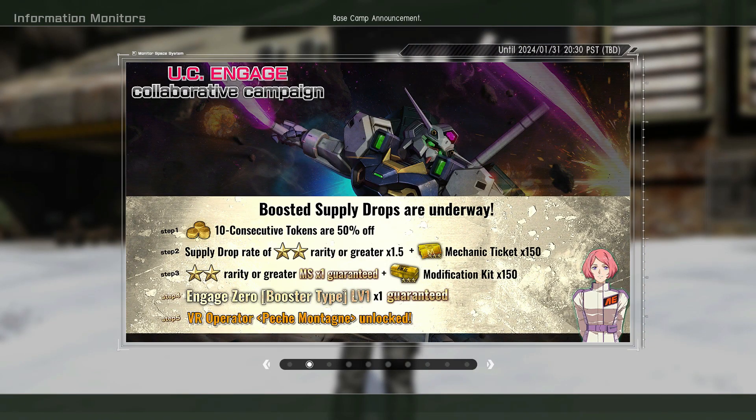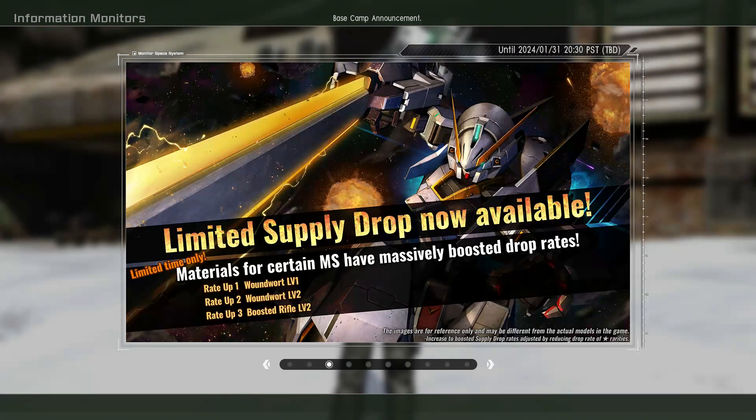So we've got a step-up — the Raid Engage Zero Booster Type is the raid suit. It's a three-star, 500 cost. I'm still clicking through things to find more details, but it looks like they haven't updated that part just yet, so we'll get to that when it pops up.